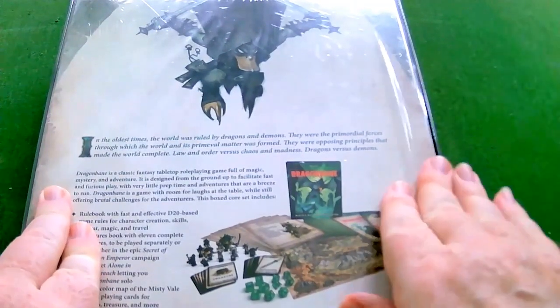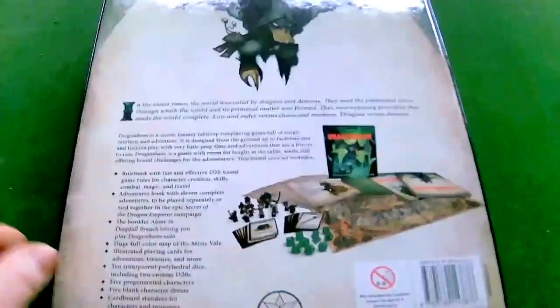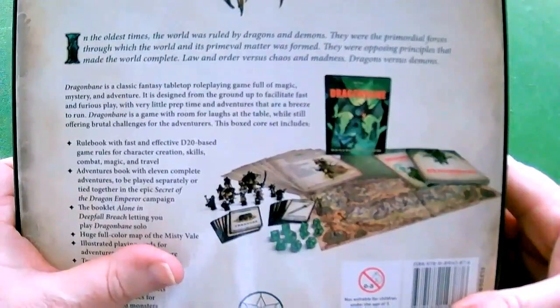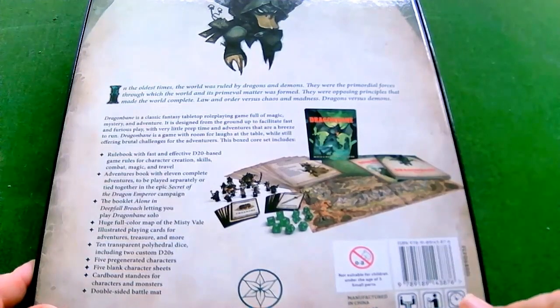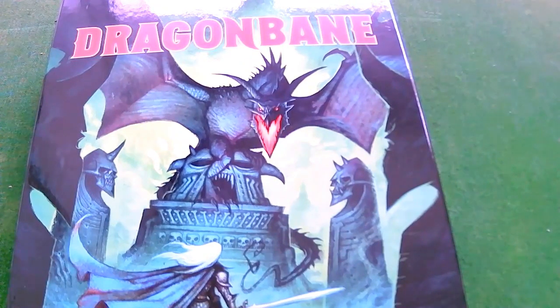So a proper unboxing — removing cellophane and everything. It's done by a company called Free League. I haven't had anything from them before, never played any of their other games. Apparently this has been developed from a Swedish game from the early 80s — around 1982 or 1983 — but this is obviously a brand new rendition. I think it was Kickstarted. I only found out about this by watching someone else's channel.